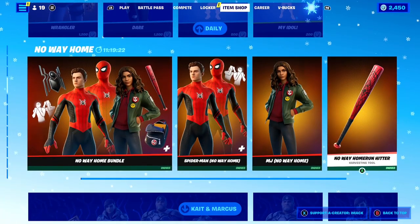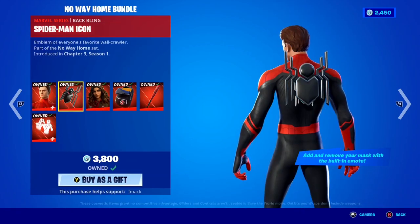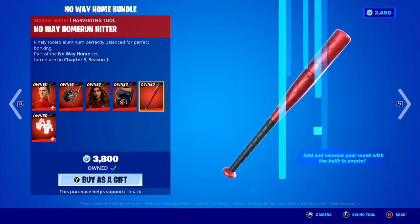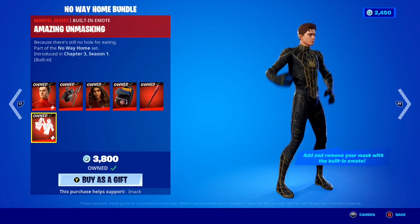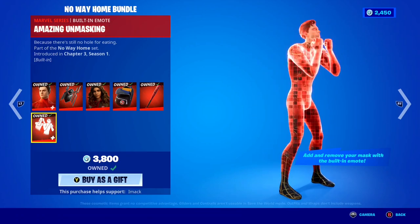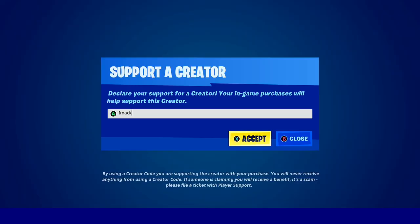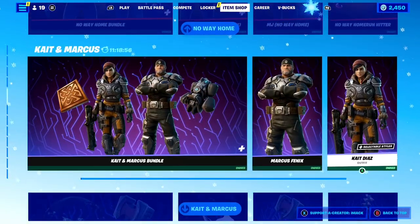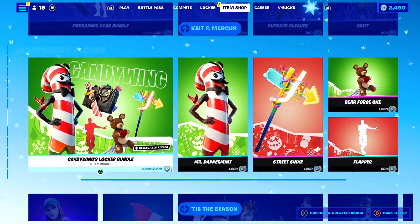Moving down, the No Way Home Bundle is still here, which includes the Spider-Man No Way Home skin, the Spider-Man Icon Backbling, the MJ No Way Home skin, the MJ's Book Bag Backbling, the No Way Home Under Hitter Pickaxe, and the amazing Unmasking Built-In Emote — this bundle is just a 10 out of 10. If you guys want a gift, let me know, and if you're buying it and want to support me, feel free to use code IMACK hashtag. We've also got the Gears Skin Bundle and Gear Bundle right there.